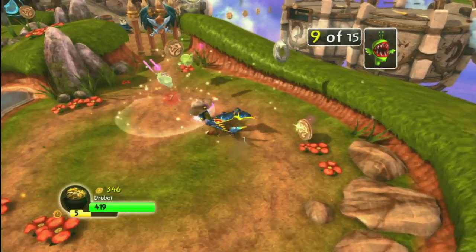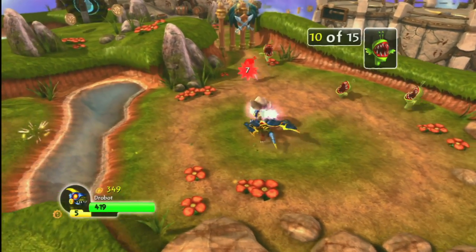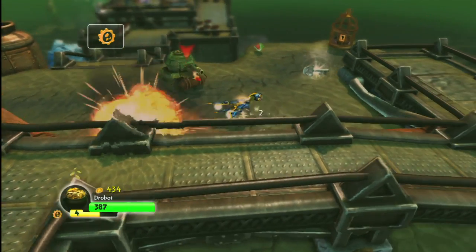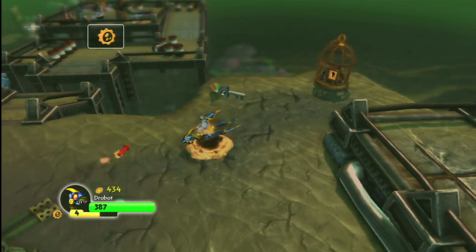But primarily, Drobot just looks cool — that's really why you want this guy. Some of the other figures I've reviewed, like Stump Smash, are powerful close-range figures. Drobot is one where you can attack enemies at a distance and then run around, just looking badass.